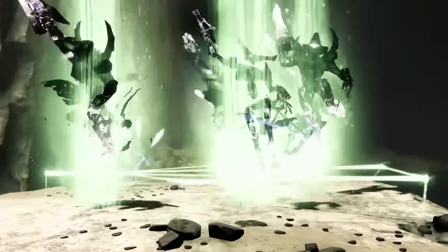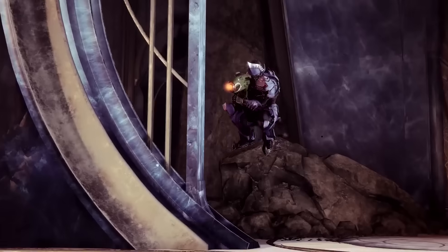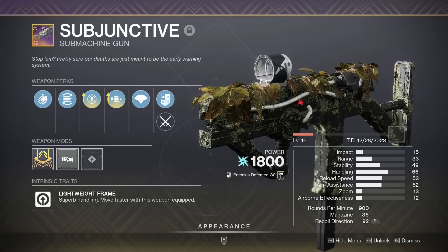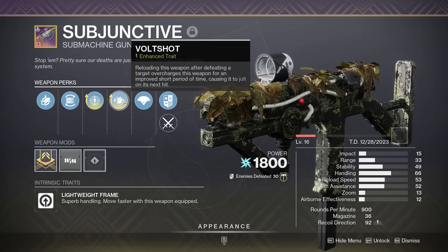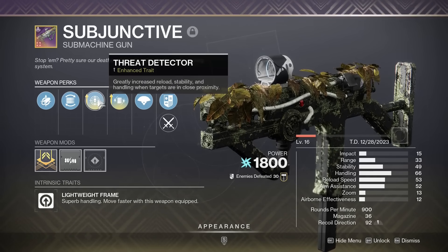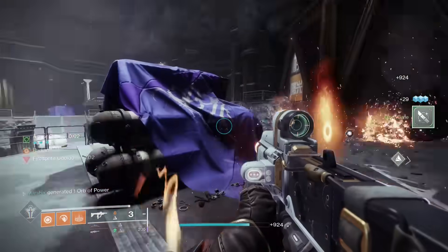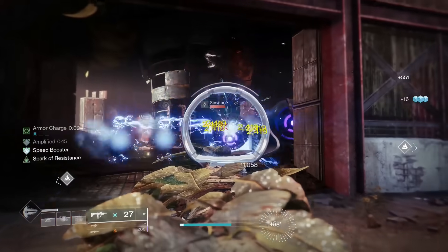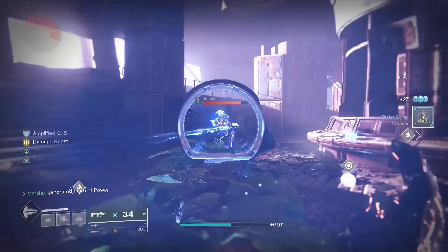You've probably used Kalos Mini Tool and the Ikelos SMG in the past, and you already know how good they are. But what if there was a new SMG that combines the two? Subjunctive is a 900 RPM SMG like Kalos Mini Tool, it gets Volt Shot like the Ikelos SMG, and its other best perk is Threat Detector, like Kalos Mini Tool. Kalos Mini Tool is amazing with Incandescent, probably the best solar SMG right now, and if you enjoy the feel of Kalos Mini Tool and want one with Volt Shot, try out Subjunctive — it'll surprise you.